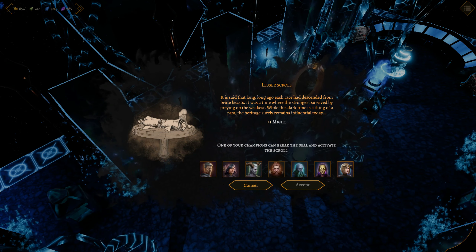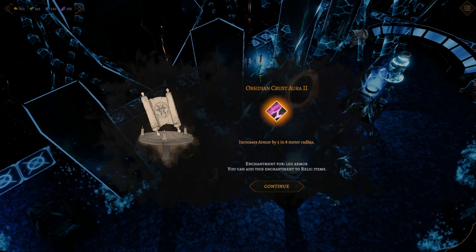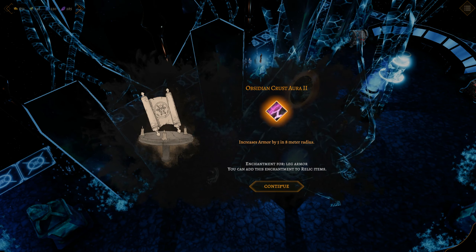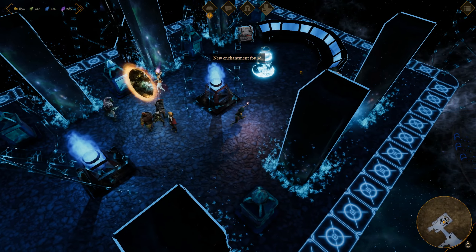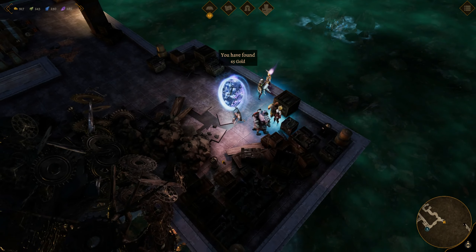We can get plus one might — we'll do that. We also found an Obsidian Crust Aura: increases armor by five in an eight-meter radius for leg armor. That's pretty good. I need to go back out here, though — we missed some gold.